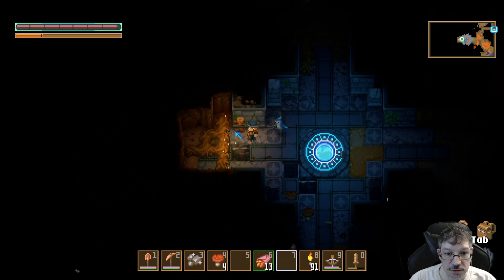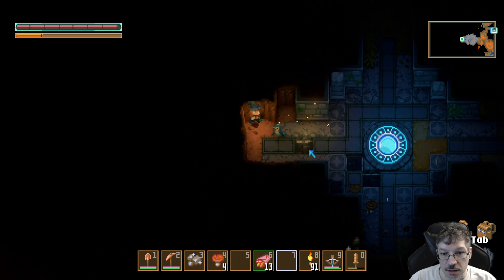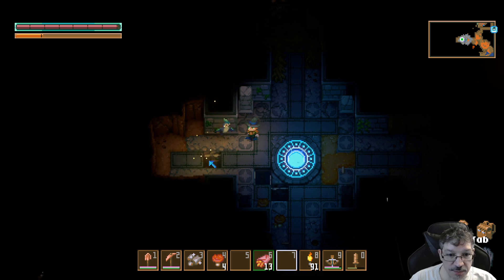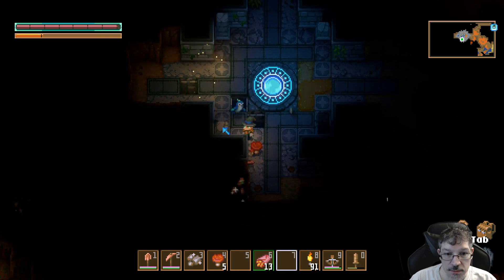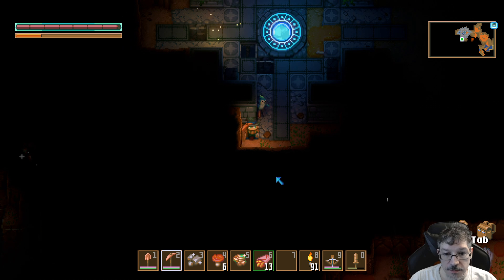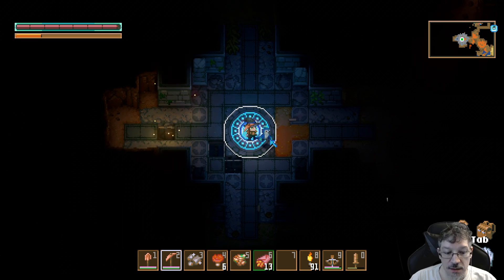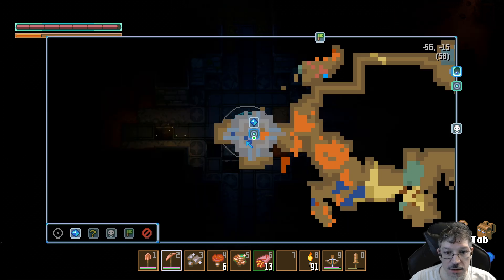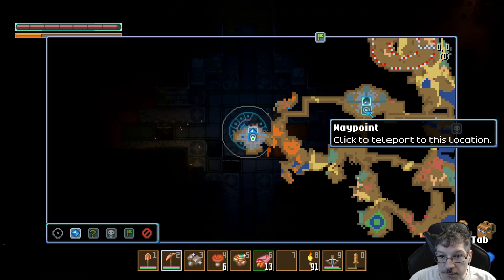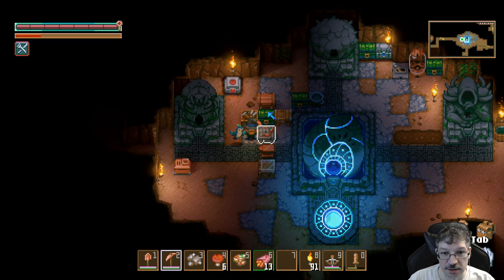Might as well get these mushrooms. I didn't mean to pick that up. Did I pick up that block? Copper. We got a warp thing. Does that mean I can go back to base? I can use it to go back to base. Oh, that's great news. Then we can drop off this wood, because I didn't mean to pick it up.